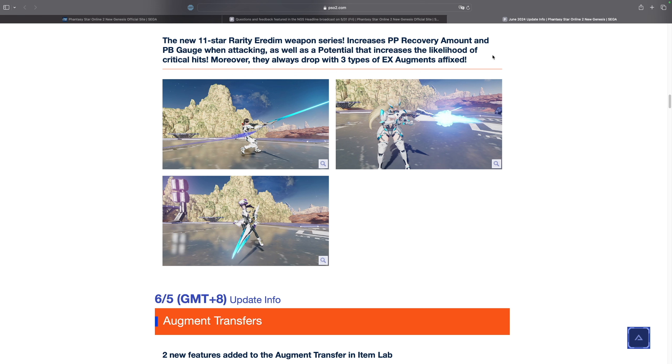Another thing I didn't mention in yesterday's video is the weapon potential for the new 11-star rarity weapons. These weapons are going to be weaker than the Wingard. Uber actually went through the entire NGS headline and we found out it's negative 23 damage — so it's slightly weaker than the Wingard weapons. Not by much; you'll still be fine if you just want to use this new weapon instead. However, the Wingard weapons are still going to be best in slot. Sega's intention was to make this weapon super accessible and easy to get for the average player.